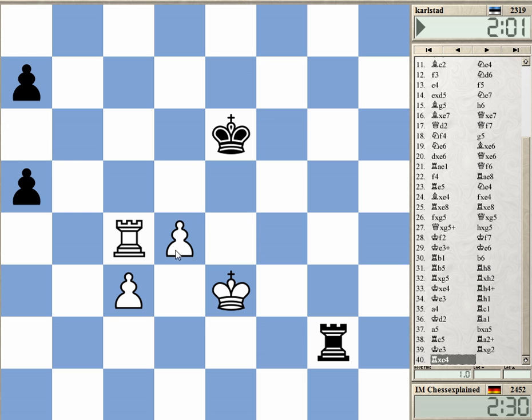Yeah, this should win — the two connected passed pawns against the doubled a-pawns with White's pieces being coordinated. Okay, thanks for watching.